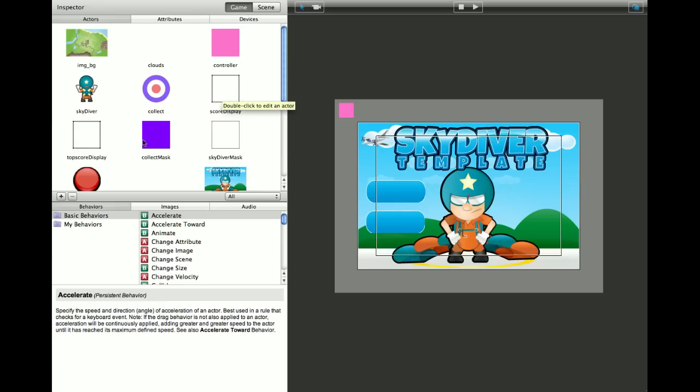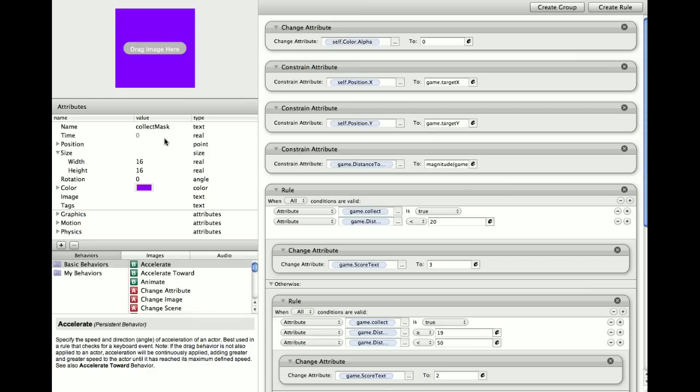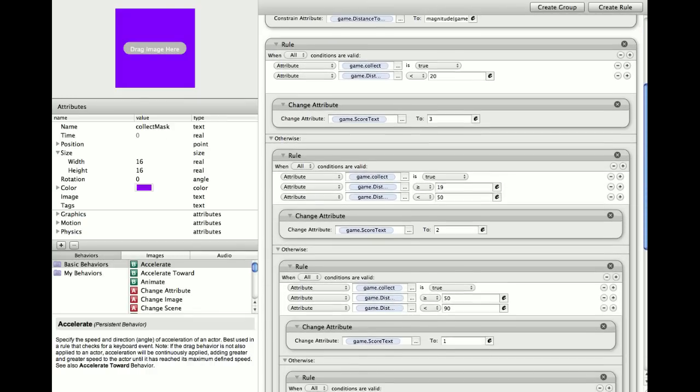Score display, top score display — very simple. Collect mask — this is just a mask, very easy as well.